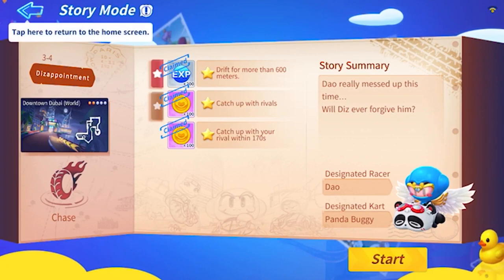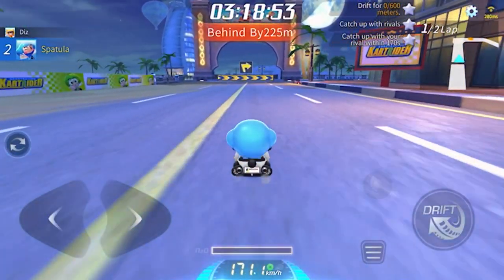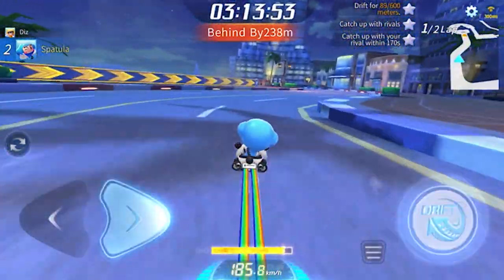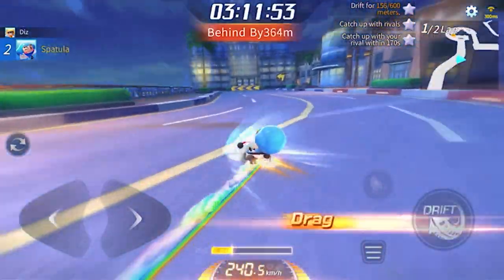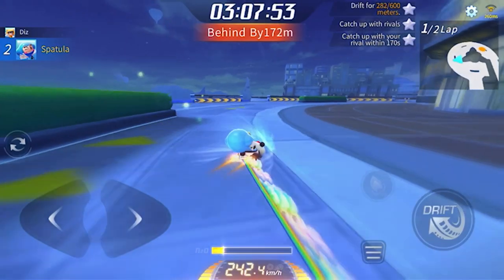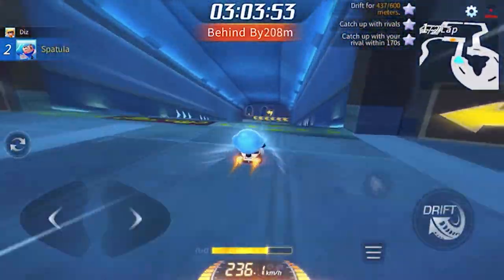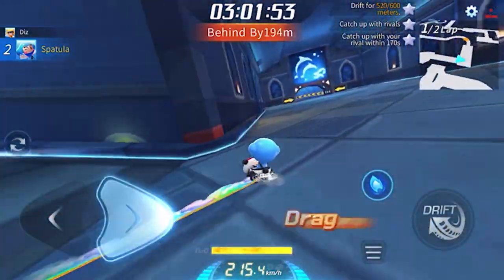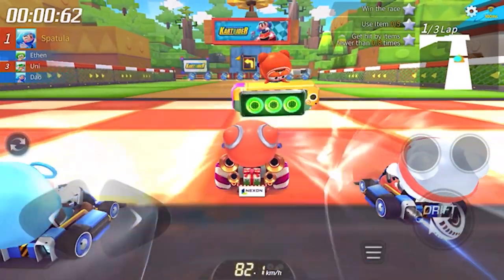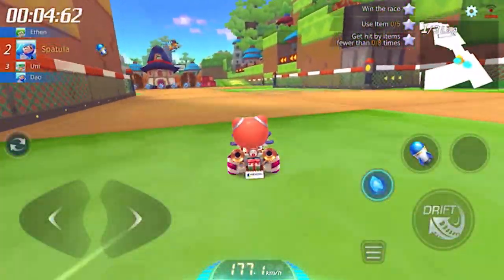Level 3-4 is the Panda Buggy. From what I hear, this is probably one of the best lower-tier carts — it might even be better than Solar. Its drifting is pretty smooth, but I still can't get used to its small hitbox; it's kind of uncomfortable for me. Stage 3-5 is Rudolf, which is just another item card, so there's not much to say.